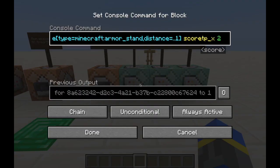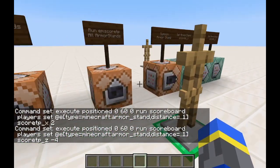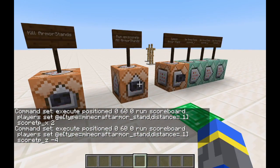If I then summon in another armor stand with double the values in the x and z and run it again, you see he's going to catch up to his friend over there.